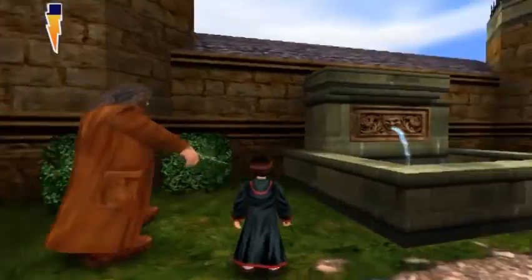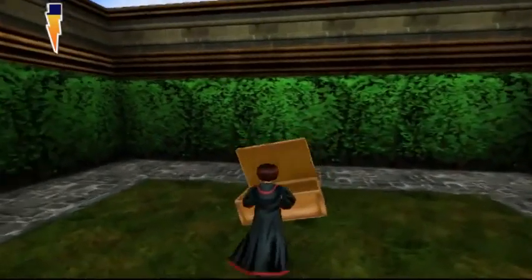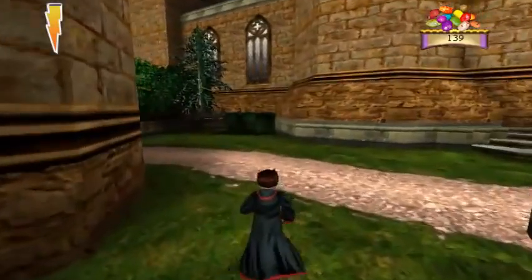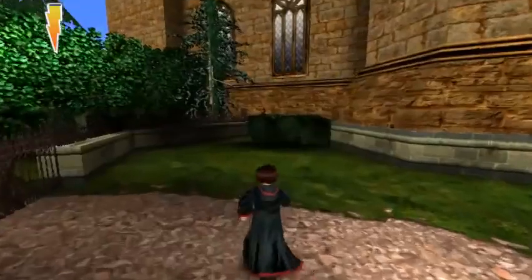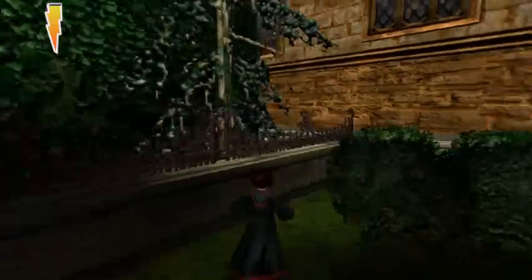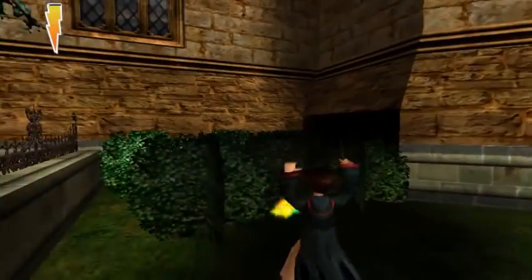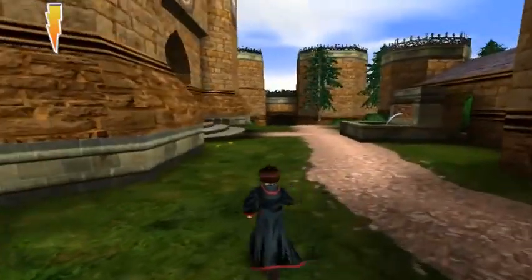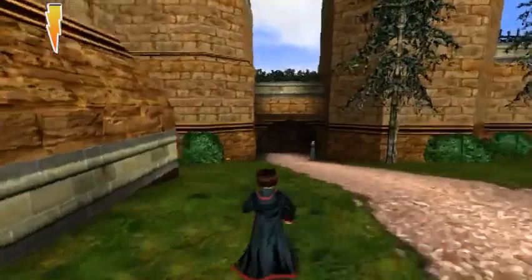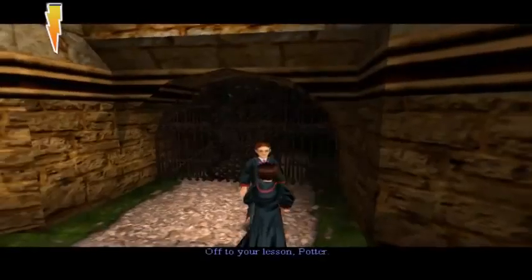Alohomora! 'Hey, look Hagrid, look what I found!' 'You better get to your Herbology lesson - it'll cost your house points.' Yeah yeah, I'm not going to lose house points. There's only like one part in the game where you can actually lose house points, so don't worry. You will not lose house points if you're late - I'm slow as shit in this game. Why do I get the feeling there's something behind these hedges? And it appears there's a Gryffindor kid over here. 'Off to your lesson, Potter - off to your lesson!'